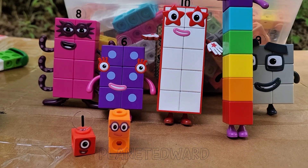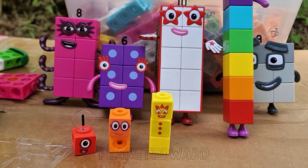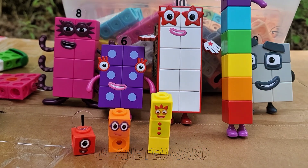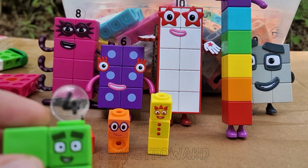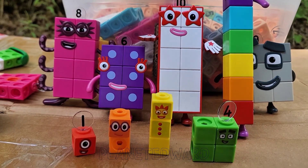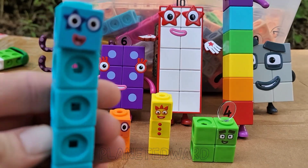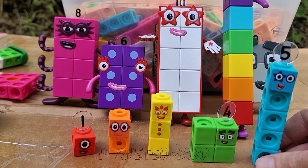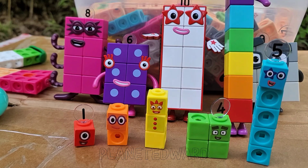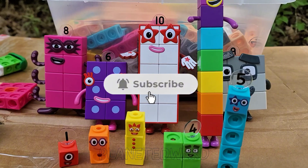And two. Do we have three somewhere? We sure do — three! Do we have four somewhere? That's six. That's a difference. Oh, look what we have — four! Pretty shape, different. Now we just need five. Five! There's five. Look at that. We have ten, nine, eight, seven, six, five, four, zero. One, two, three, four, five, six, seven, eight, nine, ten. Cool! What's zero? That's zero.